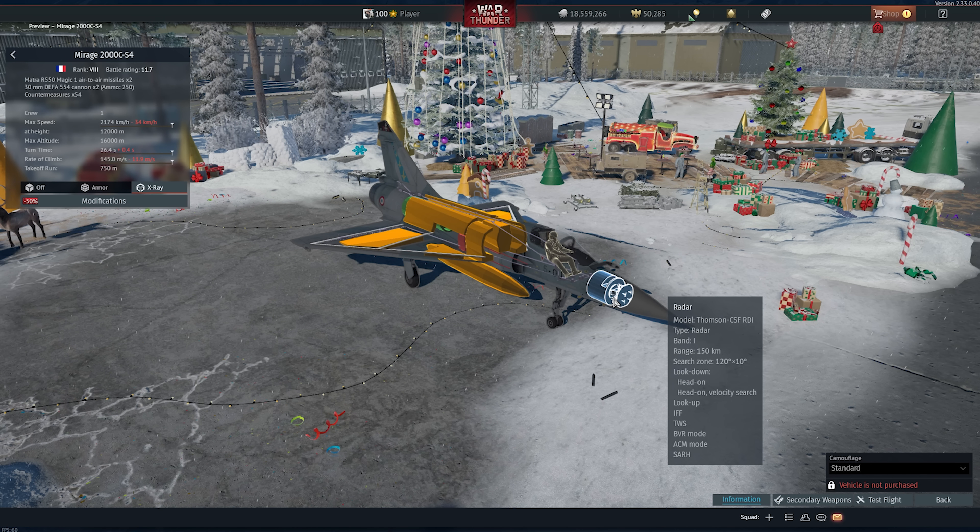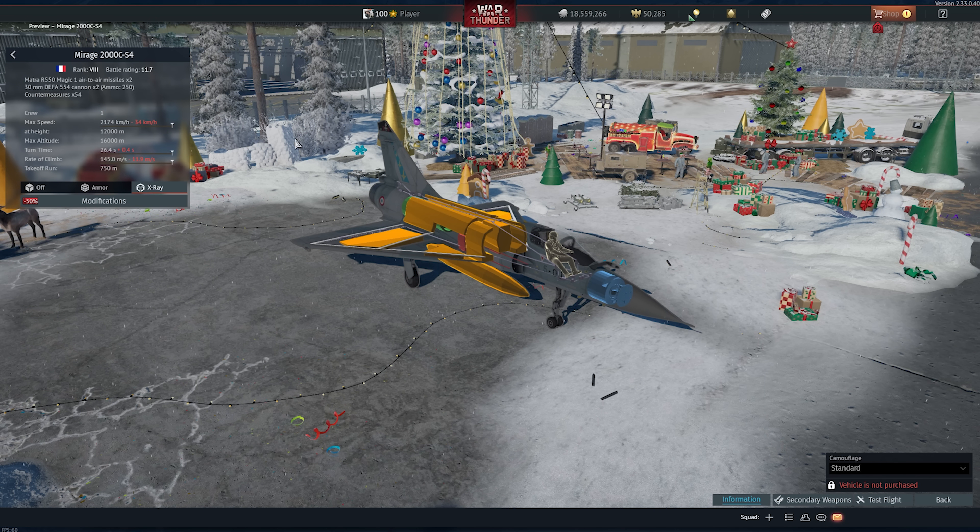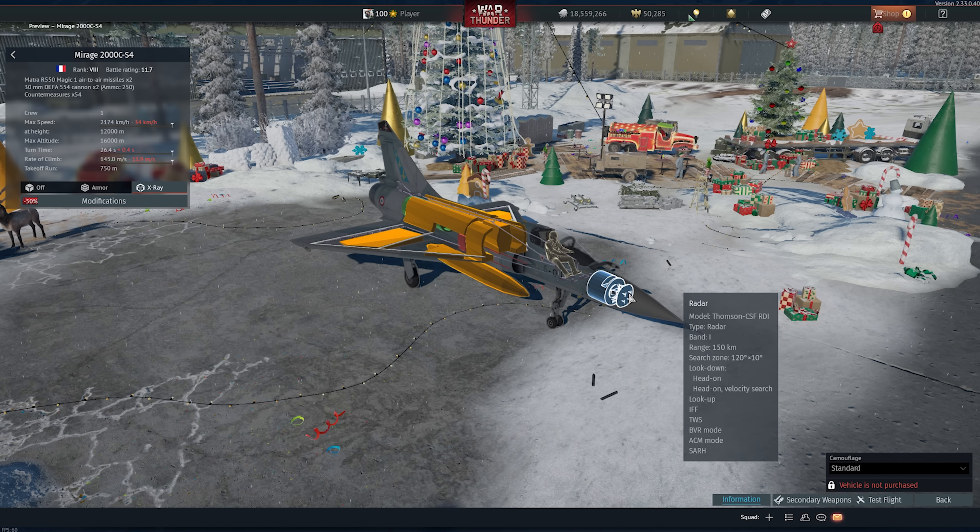The radar set is the Thompson CSF RDI. I had some comments about this radar set in my recent review of the Mirage 4000. If you look at the look-down modes, it's got head-on and head-on velocity search. The lack of an all-aspect look-down mode is a little bit of an issue — not some huge crippling problem, but it is a disadvantage compared to a lot of other Rank 8 jets. This jet is Rank 8, battle rating 11.7, so it's very much coming in as a top-tier vehicle. You've also got track while scan, BVR targeting, ACM targeting, and SAR-H, meaning it can guide semi-active radar missiles. It's a relatively good radar set — it's just got that one minor shortcoming.